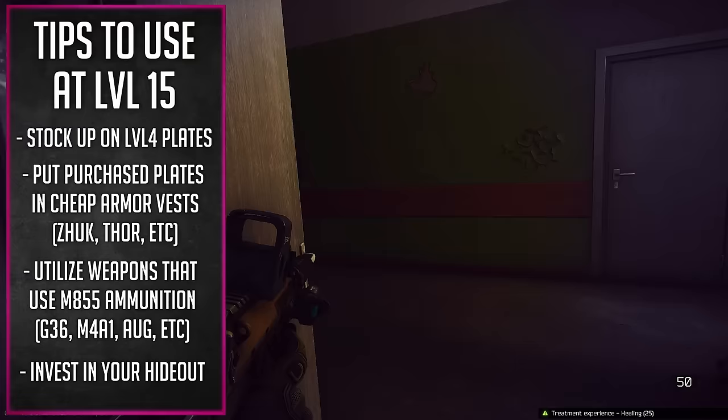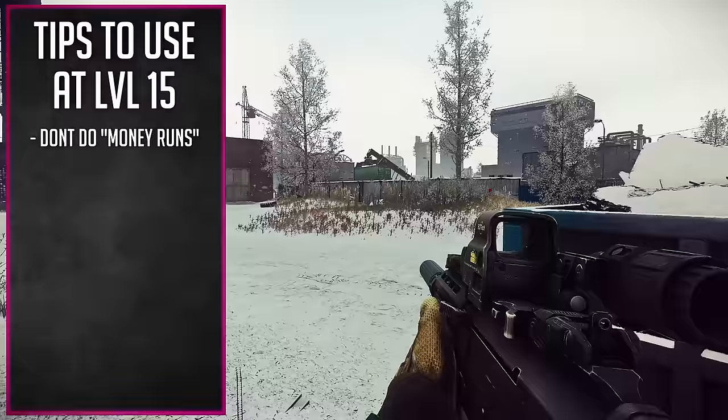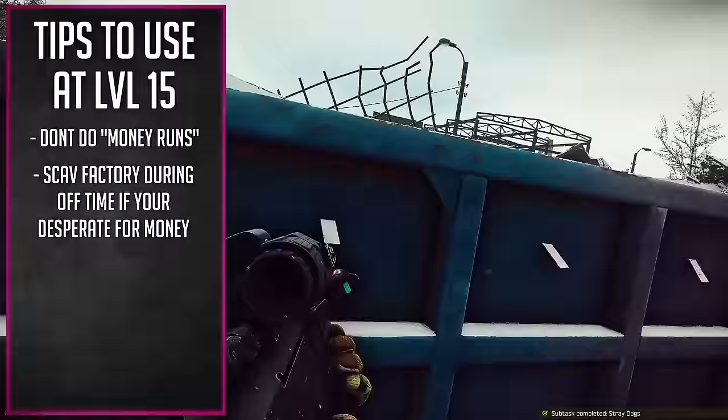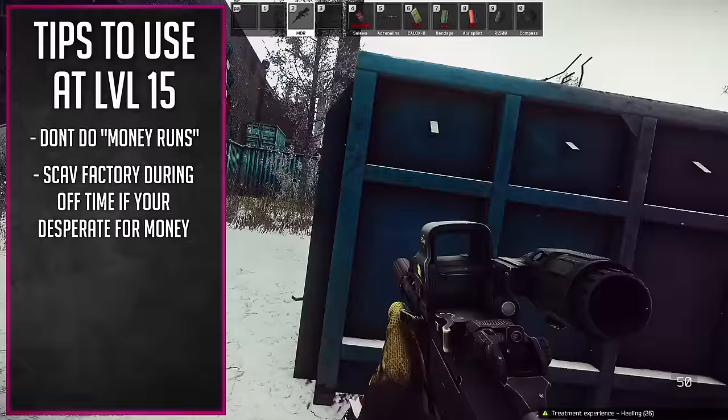I said invest your extra rubles into the hideout, but I don't want you guys doing any money runs. Sure, it's good to loot some things while you're doing your quests, but don't just sit there doing money runs. The most efficient way to afford investing in your hideout and afford the kits you need to continue questing is just scavving into factory. Go straight to the extract — you will get plenty of loot. You can hit a box or two on the way out, maybe hit the toolbox, hit the med box, and then just reset.